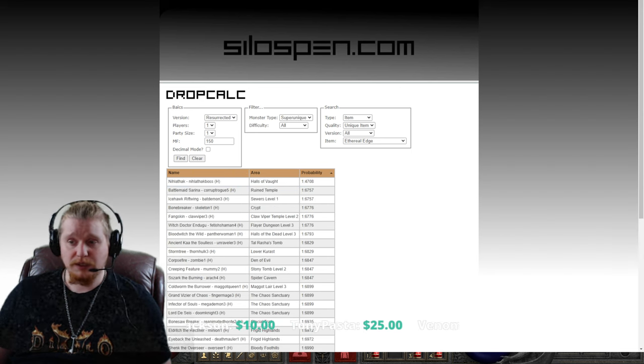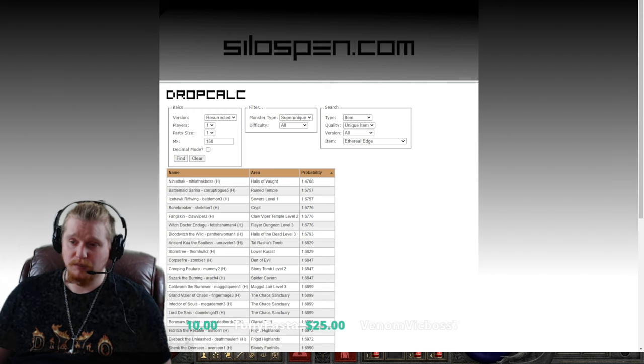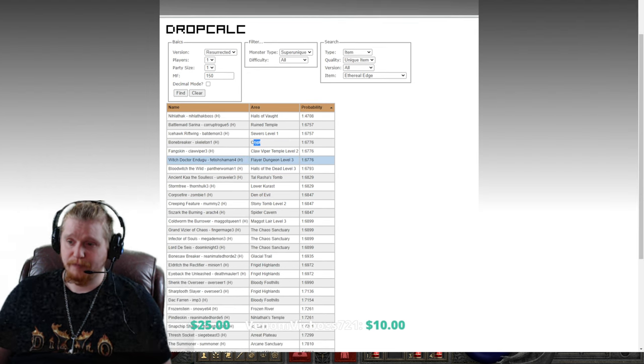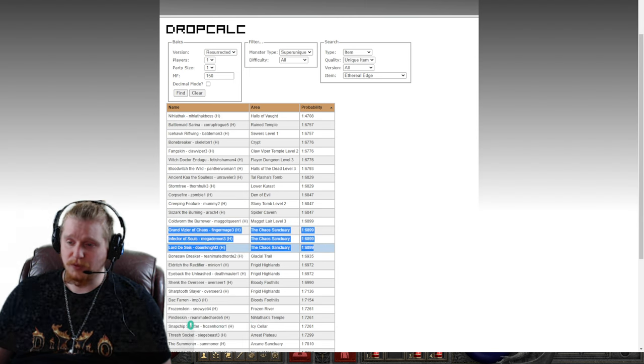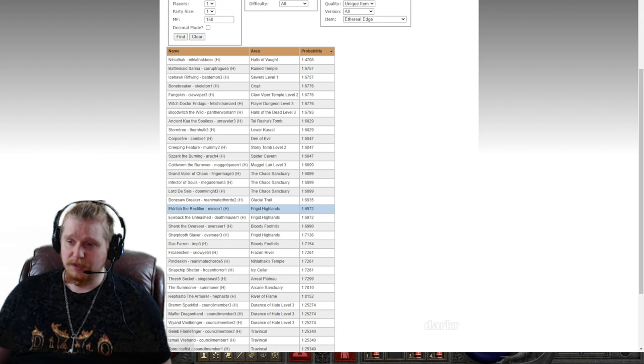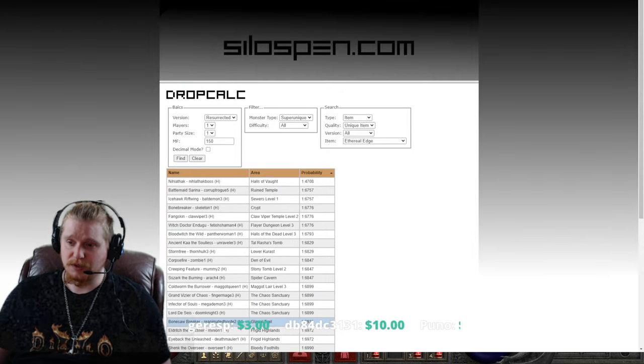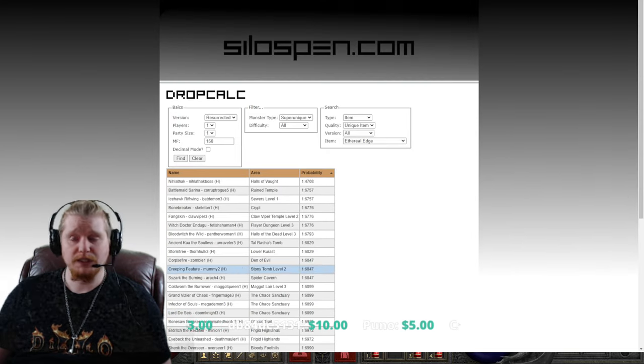As far as super uniques go: Nilathak, Battlemaid Sarina, Icehawk Riftwing, Bonebreaker in the Crypt — he's a fairly easy one to farm — Fangskin in Claw Viper Temple level 2, Ancient Kaa the Soulless (a little hard to farm), Grand Vizier of Chaos, Infector of Souls, and Lord De Seis — all relatively easy to farm. Eldritch the Rectifier has a pretty good chance, Shenk the Overseer, Eyeback the Unleashed, Doc Farran, and Thresh Socket — all extremely easy to farm. Quite a large number of monsters this can potentially drop from, with relatively good drop chance.